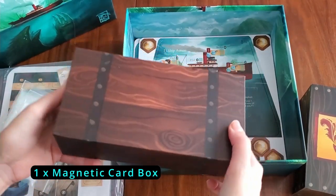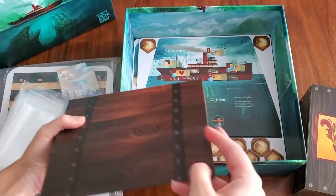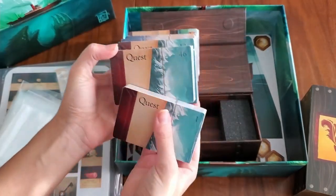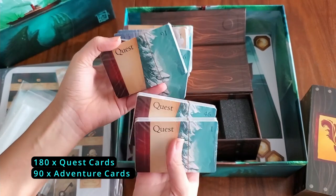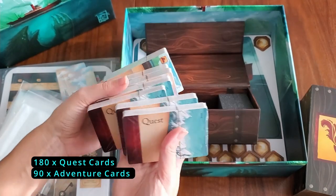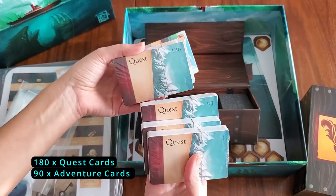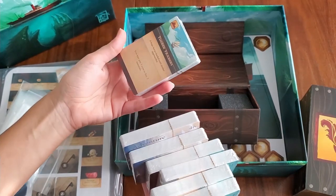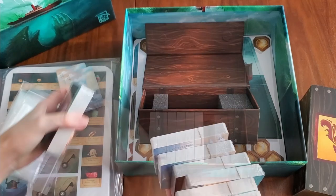This is the magnetic card box — this one's nice, so many cards. We have 180 quest cards and 90 adventure cards. I'm not going to open these as I don't want any spoilers — you're supposed to keep these in ascending order as well.